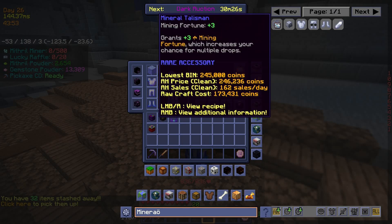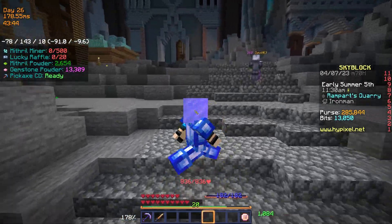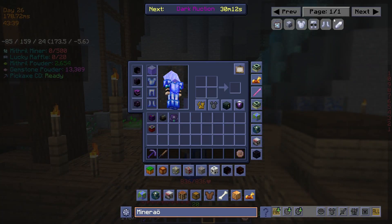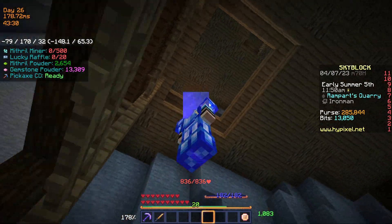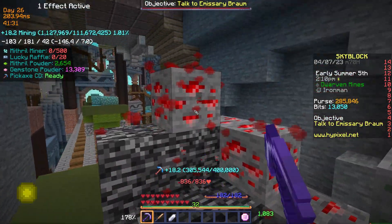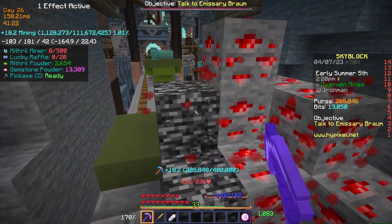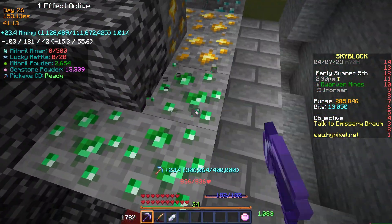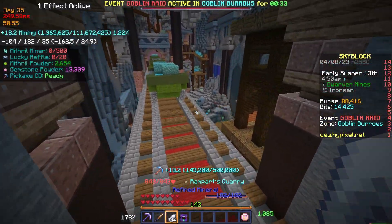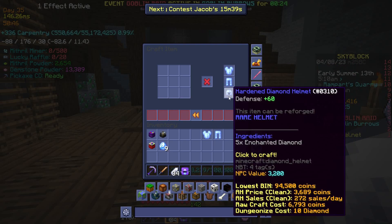So we can get the mineral talisman and the mineral armor, we're gonna need 33 or 35 refined minerals to craft all of that. If we get all that before the mining festival ends, we can go to the Crystal Hollows and mine ruby. That's our first refined mineral — we just need to mine ores and they have a low chance to drop. I can't speak too loudly because everyone else is sleeping in my house, but let's go.